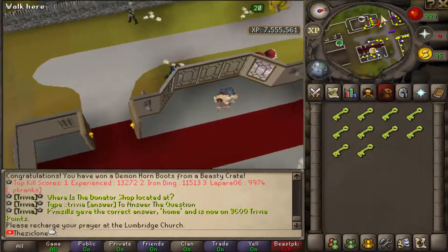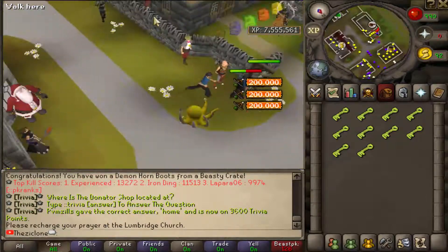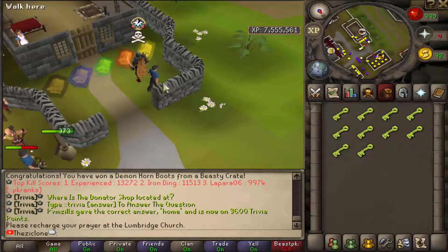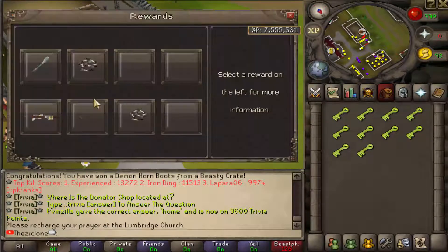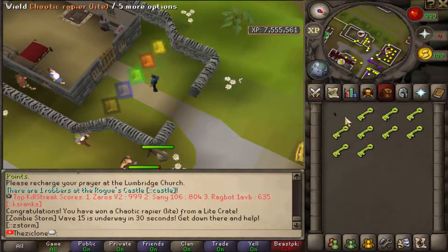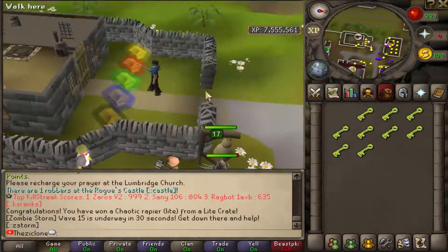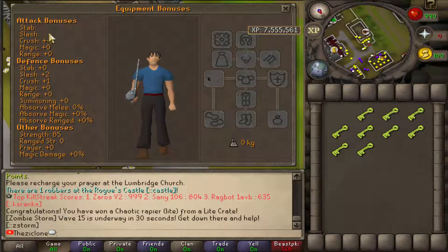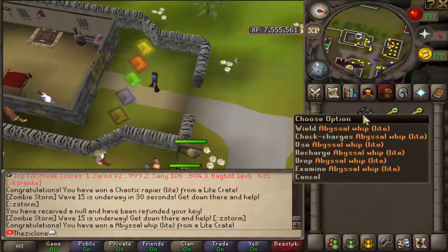That's the average of what you'd get from 10 Beastie keys. Next I'm going to do the Light Crate keys. The Light Whip is in there somewhere. The Light Crate has a Chaotic Staff and some chaotics. I got a Chaotic Rapier Light — I'm sure this means it just hits faster. These are the stats on it. Got one Light Whip.